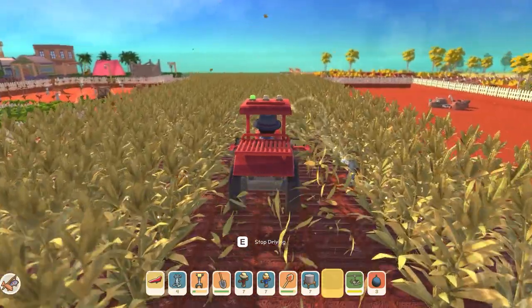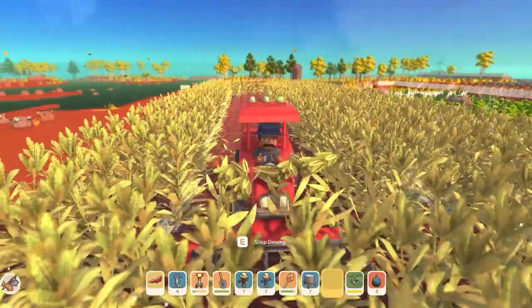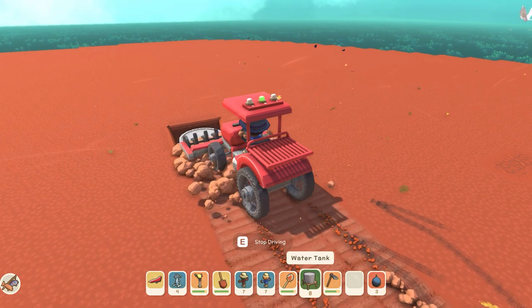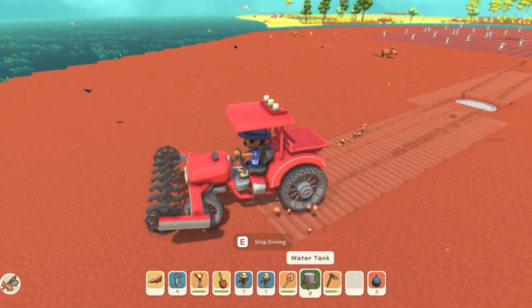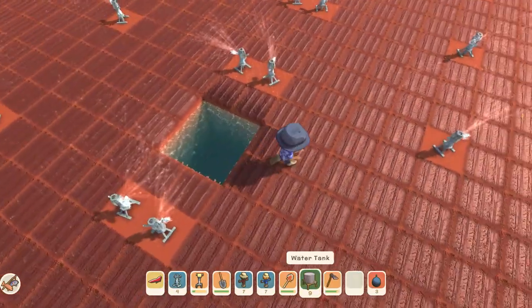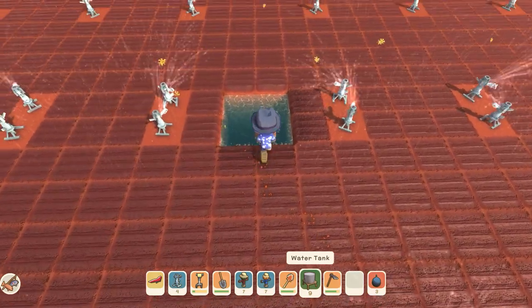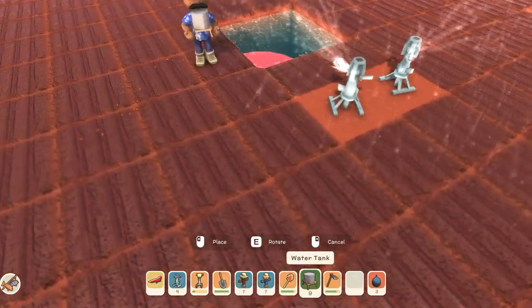Now this isn't your bonus tip that I promised at the start, but it is free information anyway. You can bury your water tank 5 tiles deep so you can have your tractor drive right over it and not have to drive around it when harvesting. You can also put water in the hole to make it more aesthetically pleasing if you wish, but remember you need to have the tank in the hole before you flood it with water, otherwise you can't place the tank down while there's water in the hole.